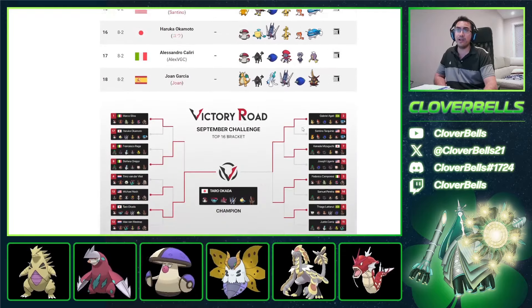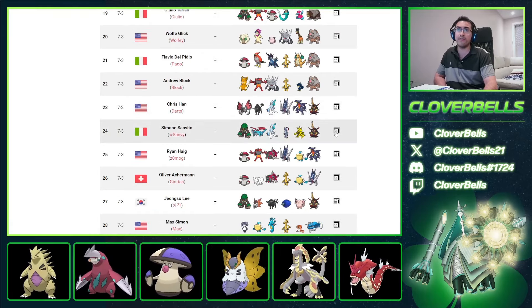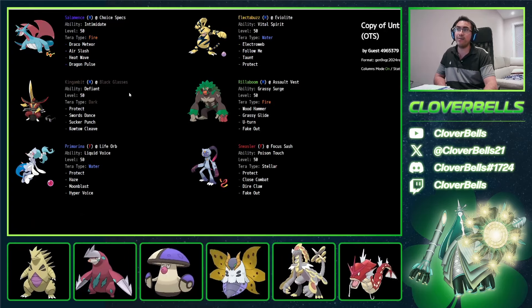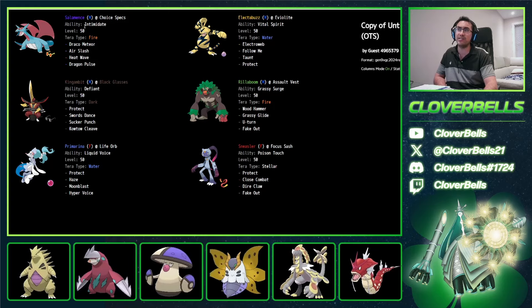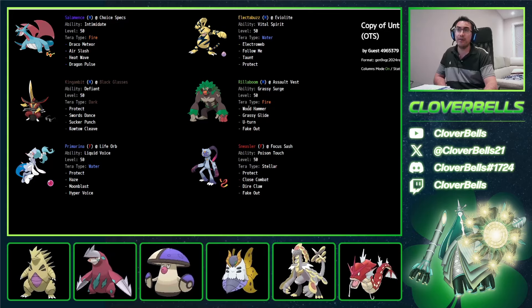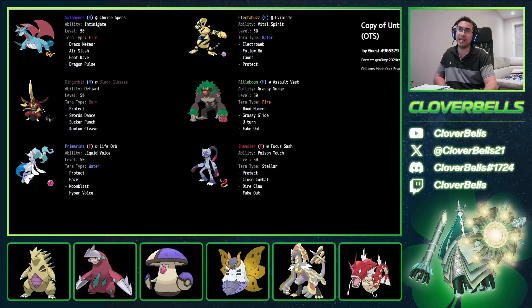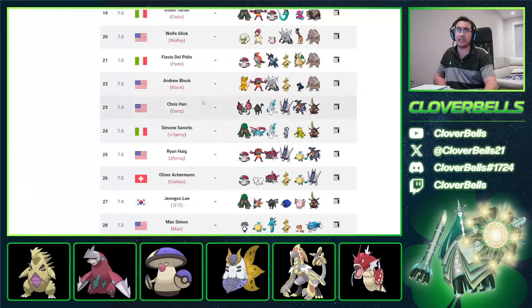Further down, similar ideas — just about mixing and matching cores. 7-3 from Simone, 24th place, still strong results. This one has Salamence — Choice Specs Salamence — so now you've got Intimidate on the team. Still Focus Sash and Tera Stellar Sneasler, Rillaboom, Primarina, Gambit, the Buzz, and then a Dragon type in Salamence. Situational, but can be good depending on the matchup.